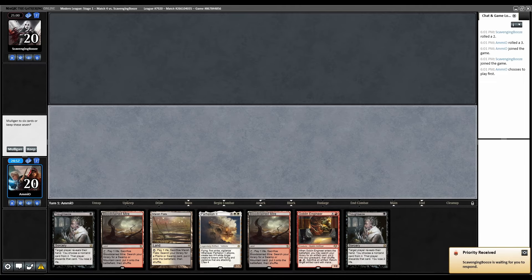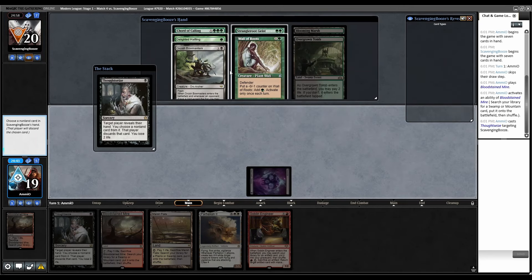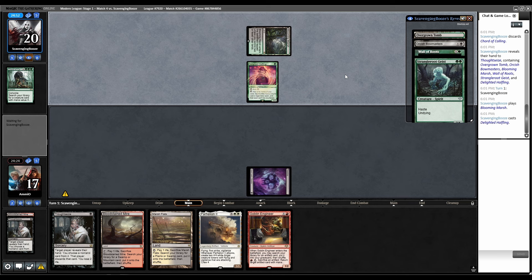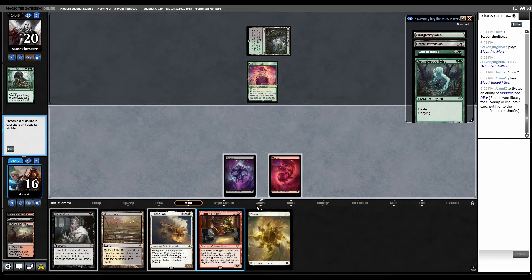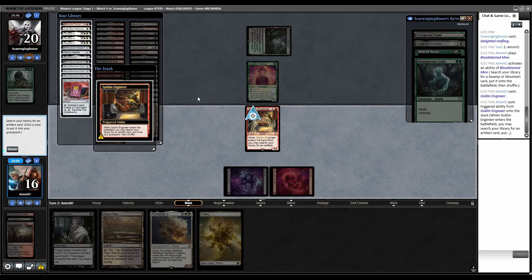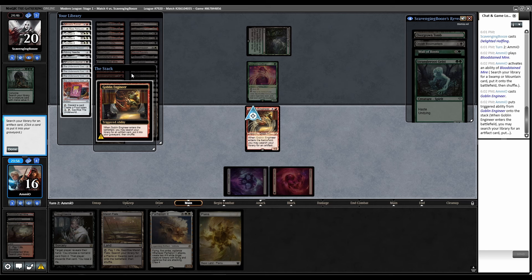On the play for round four. Double Thoughtseize — keep. Fetch Swamp, Thoughtseize — it's Yawgmoth again. Cord is for sure one of the best things to take. Take Cord. Blooming Marsh, Halfling. Mire fetch, grab Mountain, play Engineer, trigger. What am I putting in the yard? With this hand it might honestly be Dragon Engine — this hand's pretty bad. Put Dragon Engine in the yard.